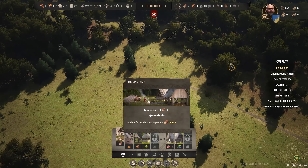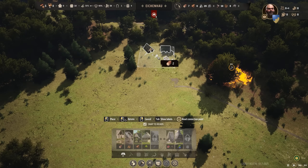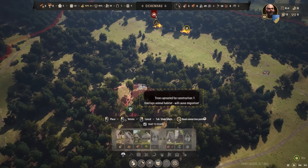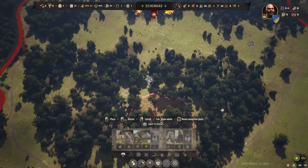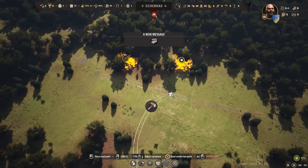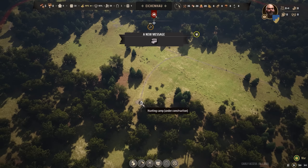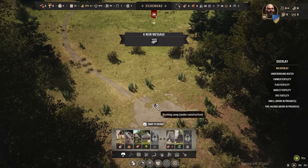We'll place the hitching post down and get our roads going, extending along the tree line. Now for the logging camp - this is going to fell nearby trees to produce timber. Next up, we want to get gathering and get some meat, so we'll get a hunting camp and place it nearby. We don't want to place it in that radius because obviously it will cause migration, getting the deer to move away. We'll place the hunting camp just around here and increase priority: very high for this one, high for that one, and medium for this one.